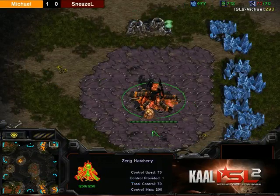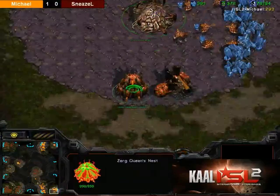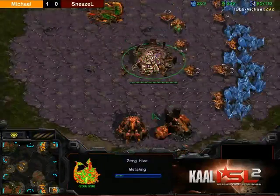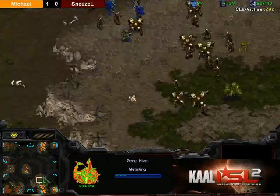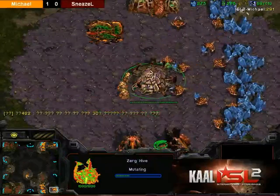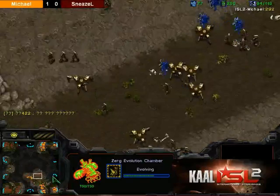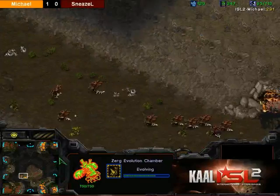Michael has gotten his 4th base up at the top right. A Hive has just started; it looks like he is getting the range attack upgrade, though. This seems to be a little bit of a conflicting tech choice. Usually when Zergs go for Hive tech, you see Carapace followed by melee attack. Range attack usually means they are going for a bigger Lair tech, Hydra Lurk play.